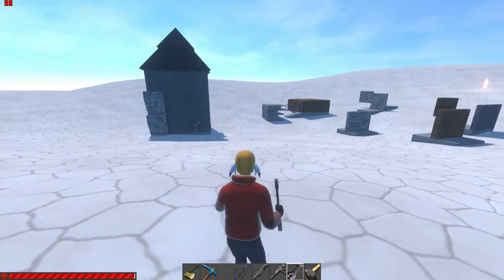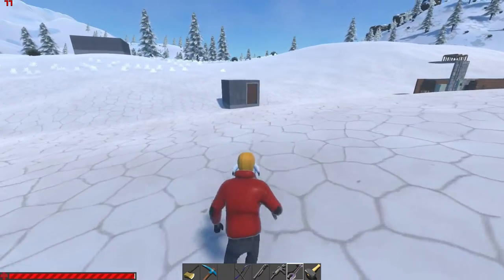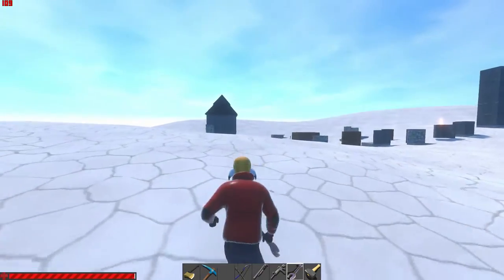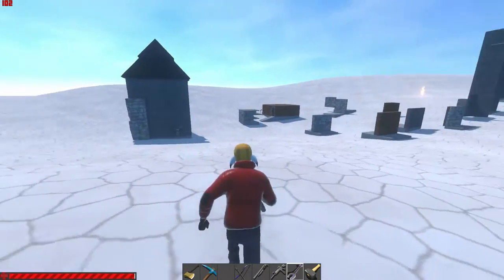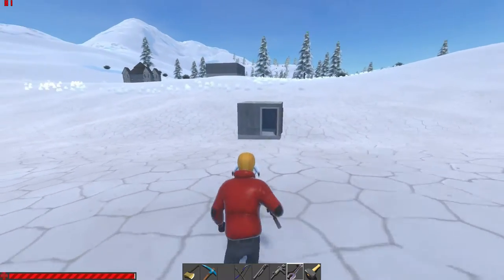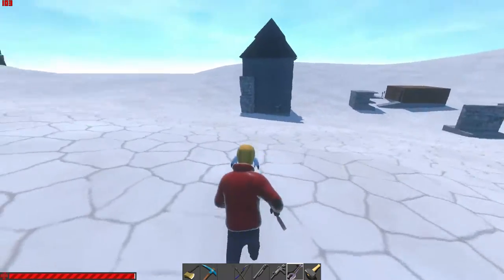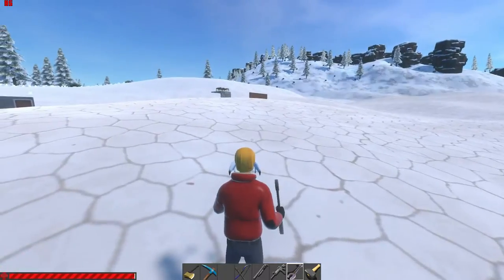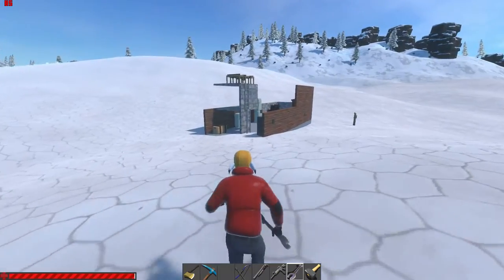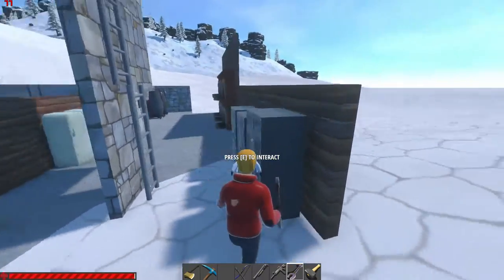Depending on your base, you should not always spawn inside it. If you have claimed the area around your base with ownership stakes, set your spawn in one of those outer stake rooms instead. Someone may attack you at your base and kill you, but then you can respawn from outside and catch them off guard while they're waiting. Or if your main stake is locked down inside your base with no way out, put your spawn in a small outer room — that's always useful.